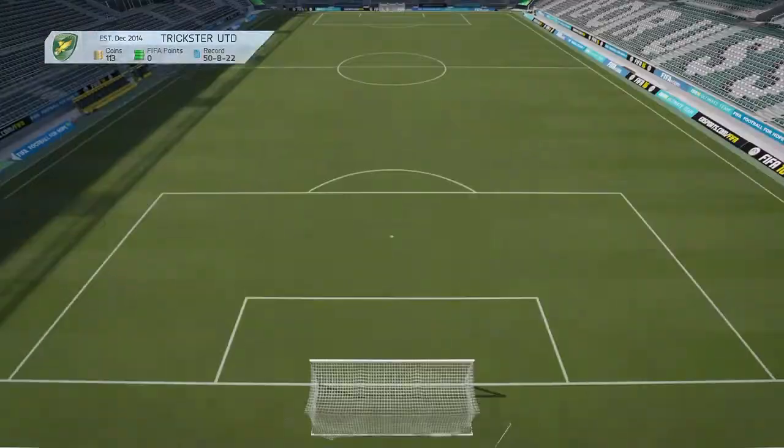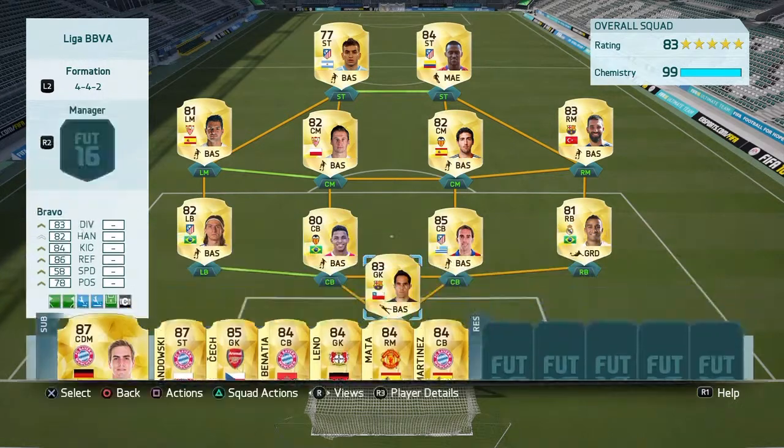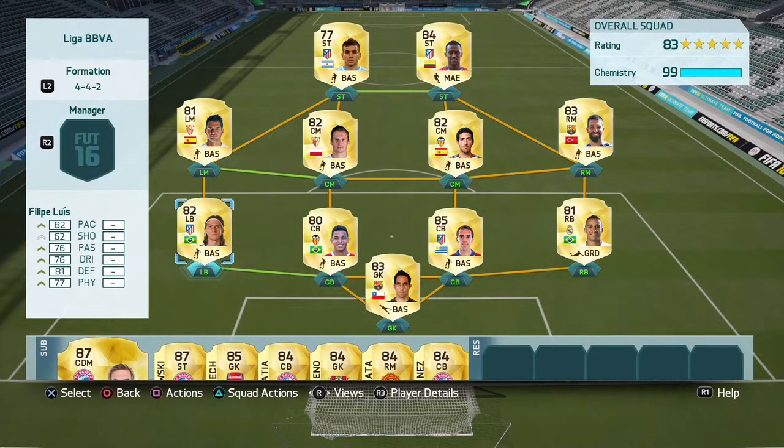Our last field squad, which has got 19 in Kemp, it's our League of UVA squad. We've got Bravo, Santos, Felipe Luis, Godin, Danilo, Turan, Parejo, Cryowak, Botolo, Correa - which is really good - and Martinez.